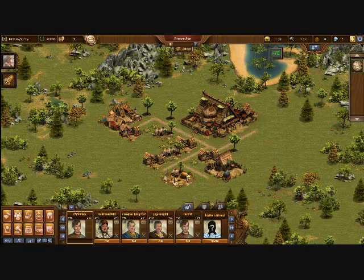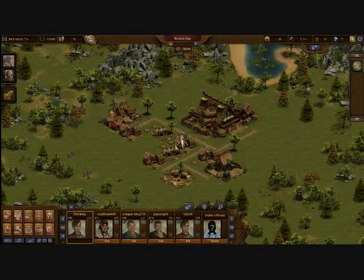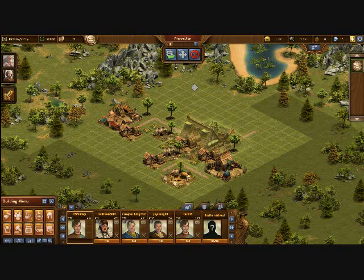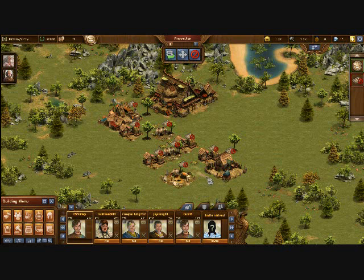Right now I'm rearranging the city and I'm going to sell all the roads because you're going to end up placing more roads later. And if you haven't figured out already, roads are pretty much necessary for every building except for decorations to even work. As you can see with those icons floating above all my buildings that aren't decorations, your citizens won't work for you until you have roads to them.